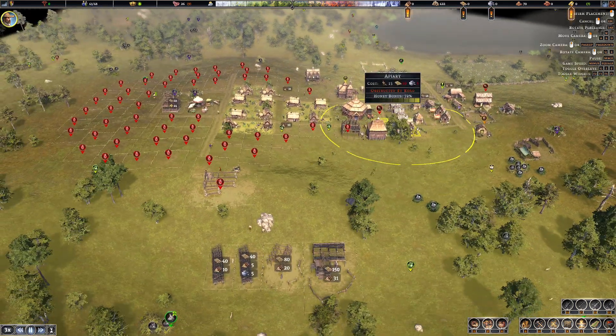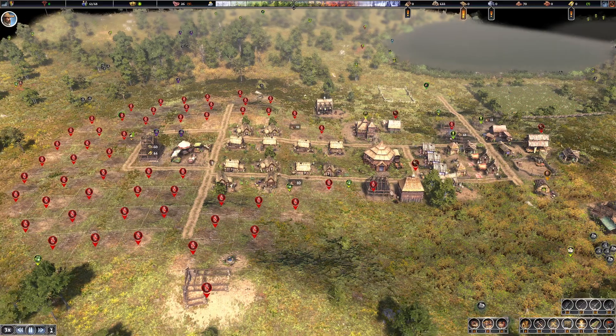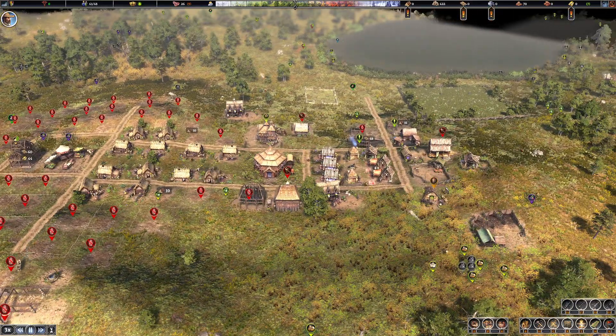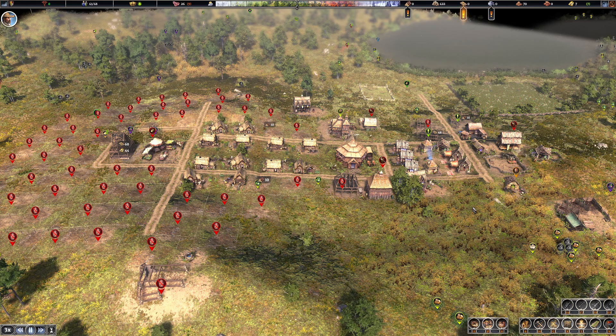I do need to build apiaries but they're not that useful right now. I'll wait on the apiaries for a little while because there are a bunch built into the format I'm building over here with these houses. Honey can be used in medicine, can be turned into beer, and it just produces a lot so you can sell it. It's just all around useful and that's why we need it.